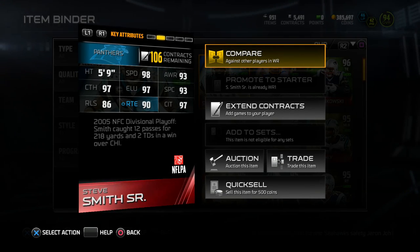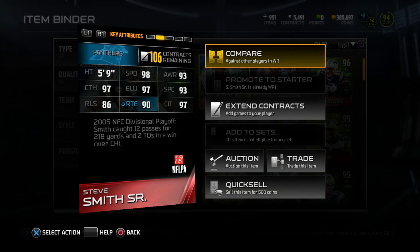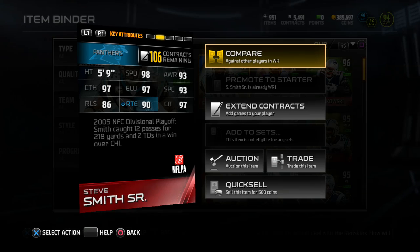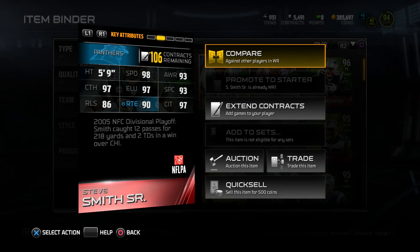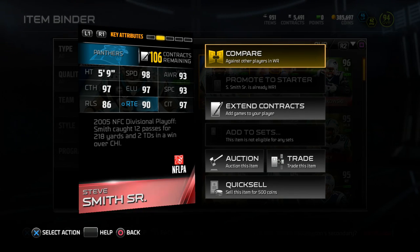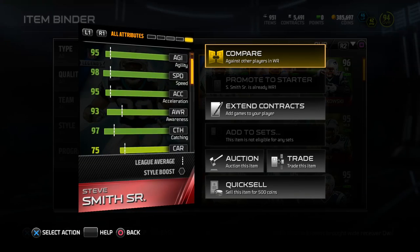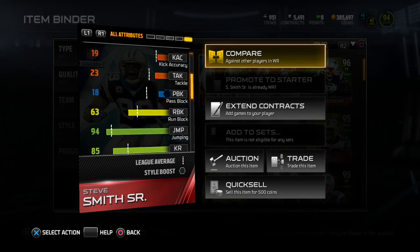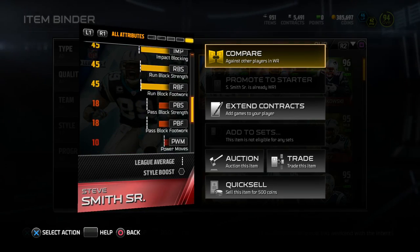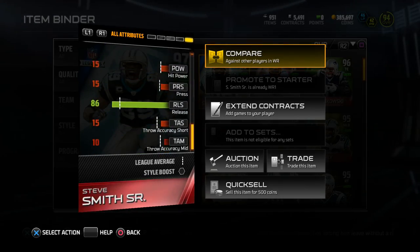This card is 5'9", 98 speed, 93 awareness, 97 catching, 97 elusiveness, 93 spectacular catch, 86 release, 90 route running, 97 catching in traffic. Based on the 2005 NFC Divisional Playoff, Smith caught 12 passes for 218 yards and two TDs in a win over Chicago. Looking at the depth chart stats, standout stats are 98 speed, 97 catching, and 97 catching in traffic.